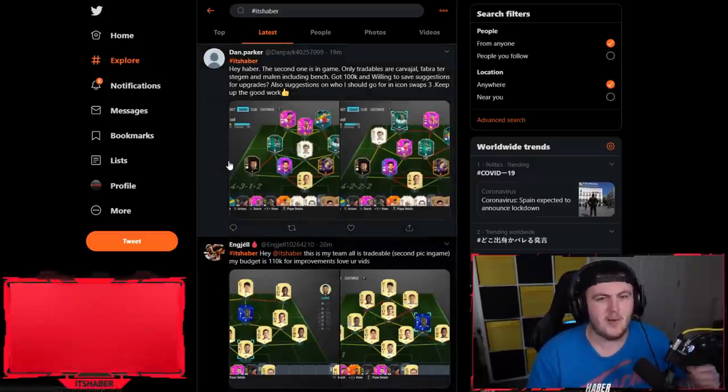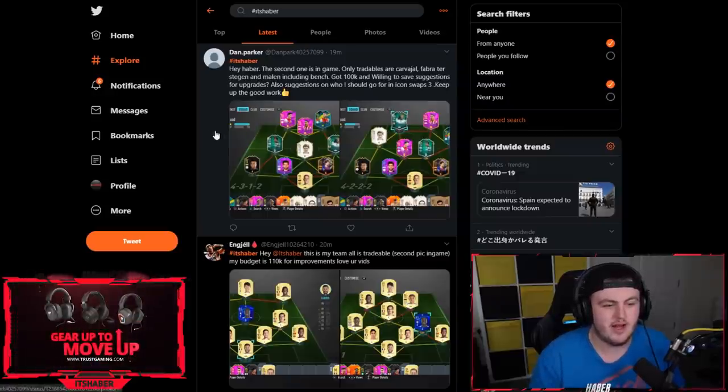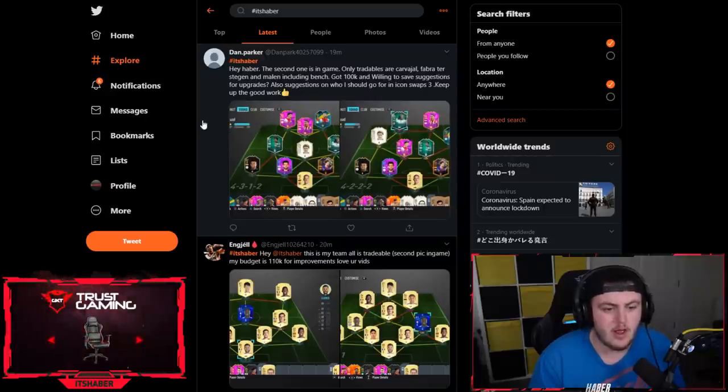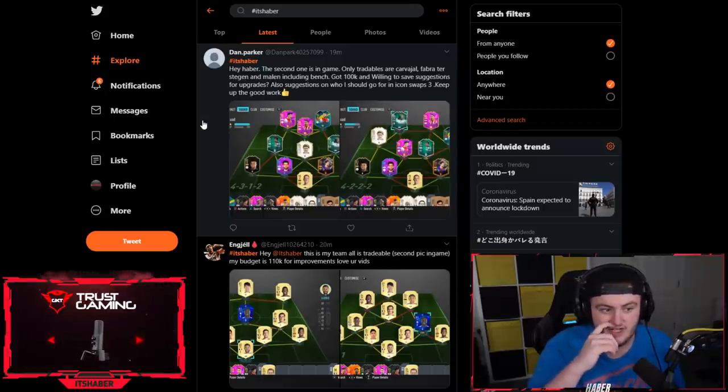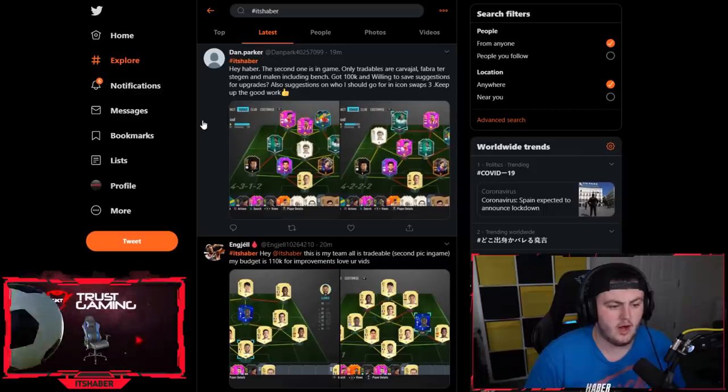We're going to start off with Dan Parker's team. He says: Hey Haber, the second team is the one in-game. The only tradables are Carver, Howell, Fabra, ter Stegen, and Marlon, including the bench. Got 100k and willing to save for suggestions for upgrades. Also suggestions on who I should go for in Icon Swaps 3. Keep up the good work.